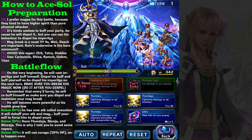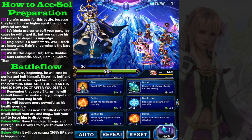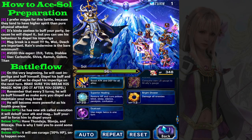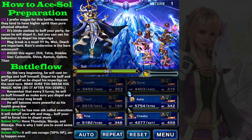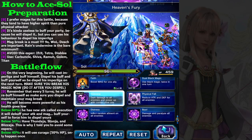You can use the dispel to your advantage — when you get the Imperial Ga debuff, it's very dangerous, but you can make him dispel it for you by using buff on your party. No need to bring Bushido Freedom; it's not needed. Let's begin the attack.